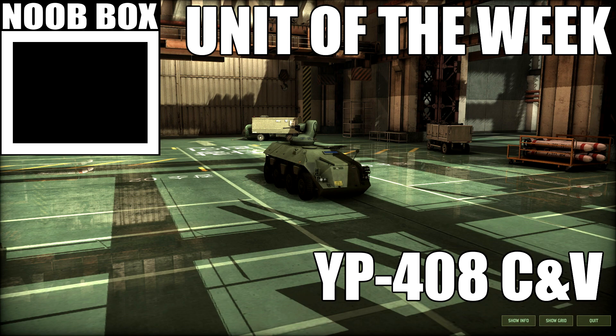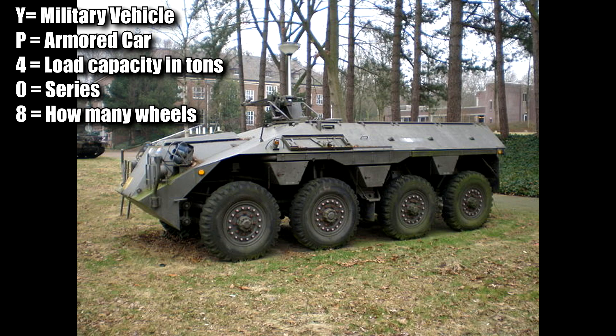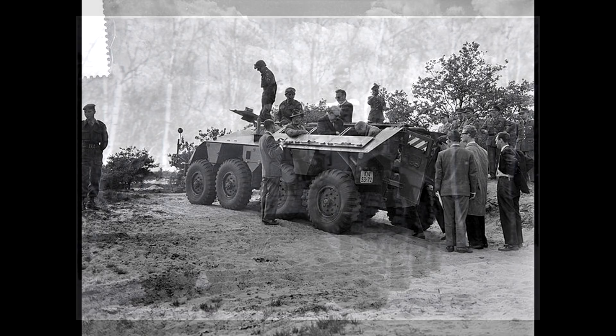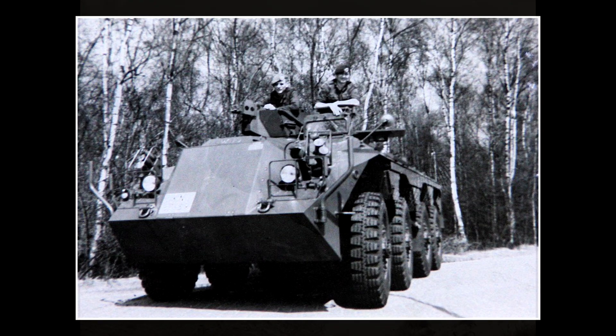Welcome to another English unit of the week. Today we're taking a look at the Ripee 408 C and V. The Ripee 408 is a rather early example of a quite modern APC design. It started its development in the mid-50s, originally as a vehicle intended to transport the Dutch royal family in case of emergency, such as a Soviet invasion — they wanted an armored vehicle to get them out.